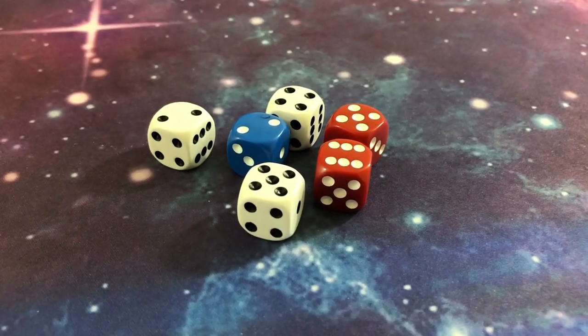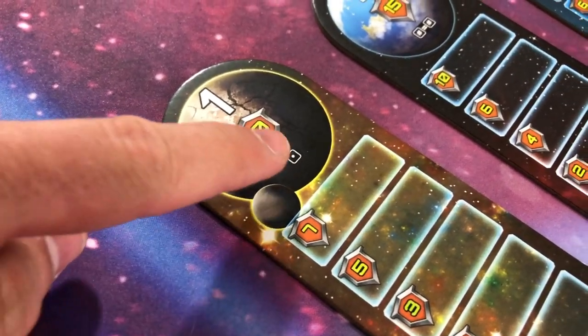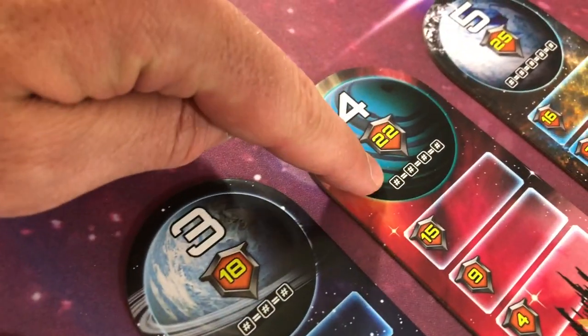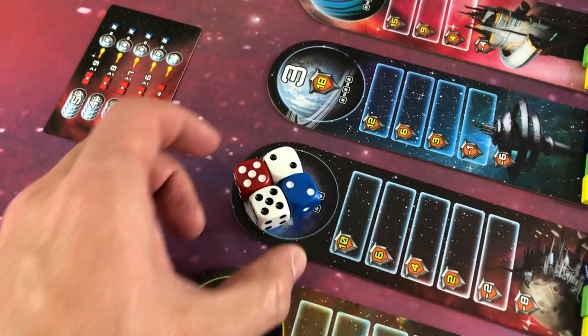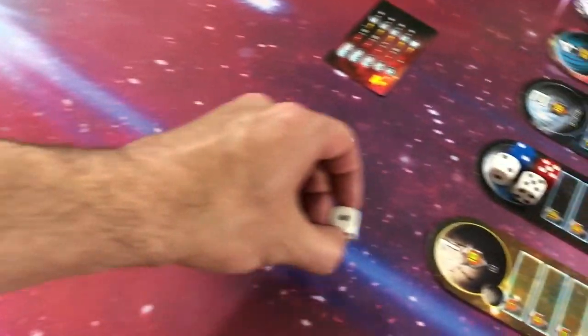After checking for asteroids, you must place at least one of your dice somewhere. Planet 1 requires a roll of 1, Planet 2 is 2-of-a-kind, Planet 3 is 3-of-a-kind, and so on. You can place as many dice as you'd like on different spots, but you have to place at least one every roll. Then you re-roll, continuing to place dice until you're out.